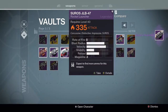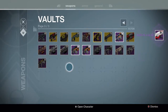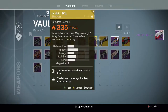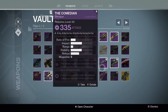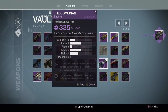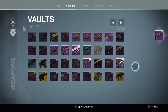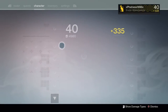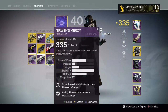You only need really one of each flavor of archetype of weapons. For example, machine guns — I have a bunch of arc, void, and solar machine guns. However, there are very few perks on each of those machine guns that I like. So I'm going to keep the ones that I like. The ones I don't need — like the Zombie Apocalypse, I have a solar and an arc one. The solar one has better perks than the arc one, and I have a really good high-impact arc machine gun, so I'm just going to get rid of that other Zombie Apocalypse because I don't need it. And the same goes for armor.